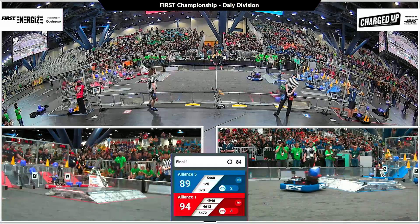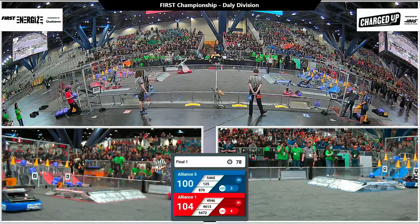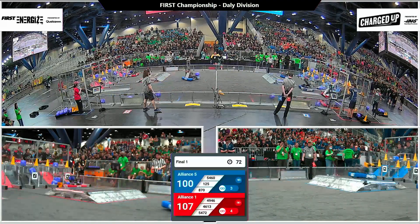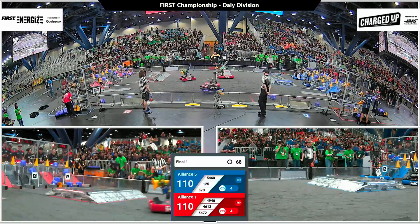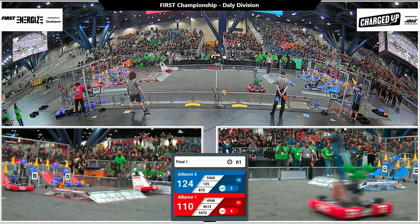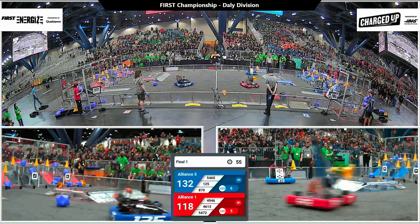A tie score now at 89 points for a brief moment. Drivers driving extremely quickly across this field — it's like we've overdriven all the motors on these robots, just zipping their way across the field. There's 870 for Blue. Team Rice en route to the left middle row, left node — 3 points of alliance score plus 5 points of link added on with that cube score.